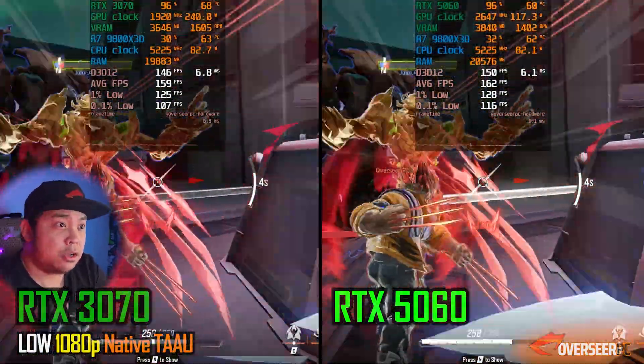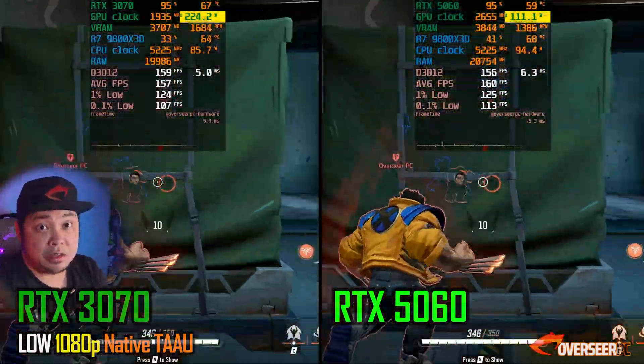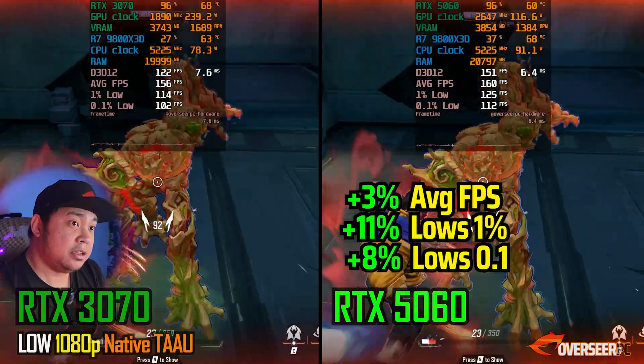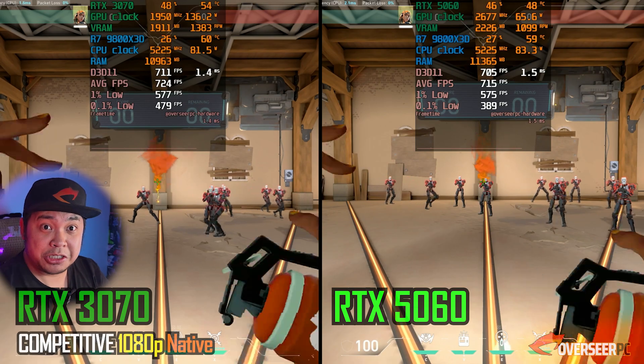Marvel Rivals is next — average fps is pretty close between both cards, but the lows go to the 5060. Once again we have better power consumption, which is a given since the 5060 is definitely a more power-efficient GPU compared to the older 3070. Performance-wise, very close, but higher lows on the 5060.